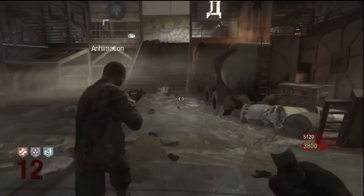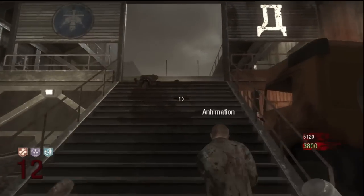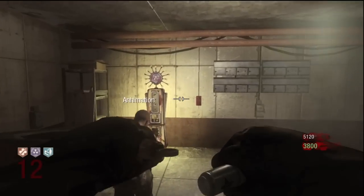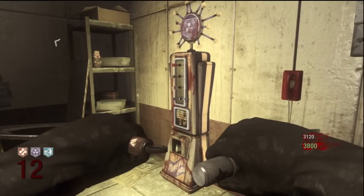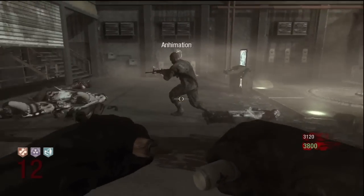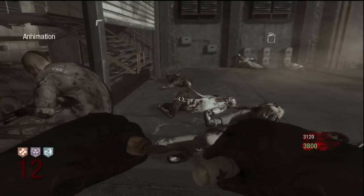Go up these stairs and you'll find PhD Flopper. PhD Flopper is a different perk — it wasn't in any other zombie maps. What it does is, once you buy it, you dive off some stairs or a ledge and it creates a mini nuke around you.